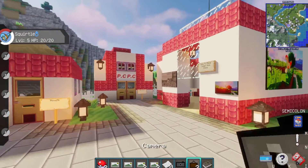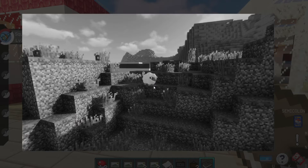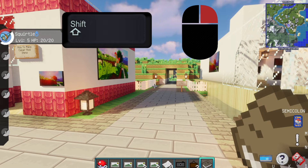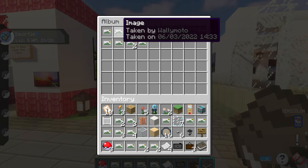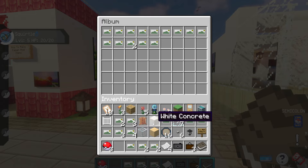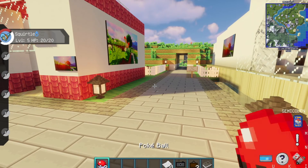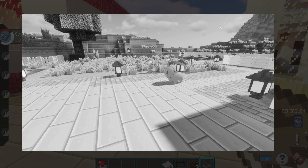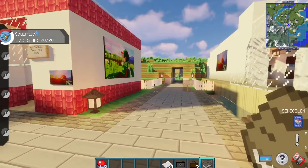Finally, let me explain how to use the photo album. Left-clicking does nothing; right-clicking lets you scroll through your images. Shift right-clicking opens an inventory view of all the images in your album. If I add the ones I just took, they show up at the very end. I'll put the black and white Chikorita at the front — the order actually matters. Go to the album and right-click, and you'll see the Chikorita is the first image, with the inverted one at the end. That's how you use the photo album.